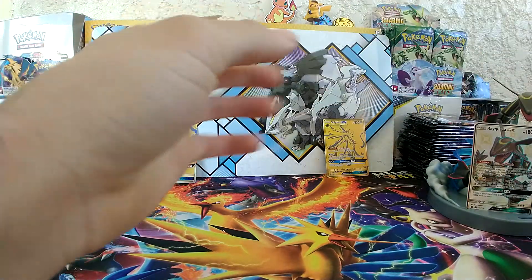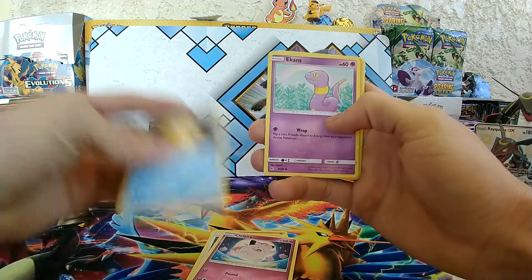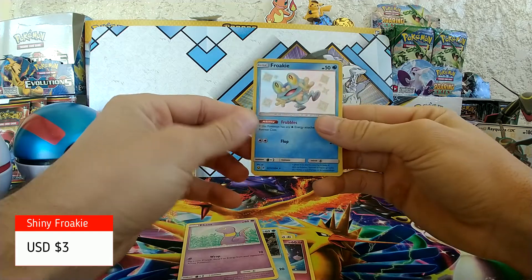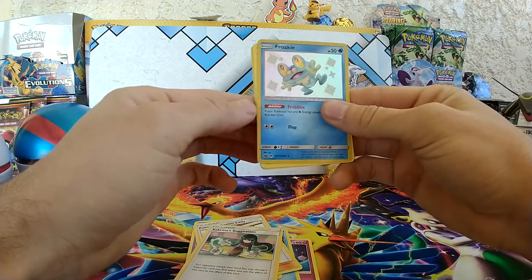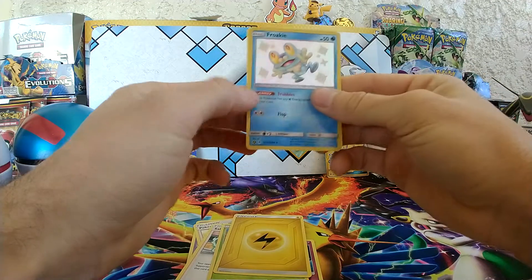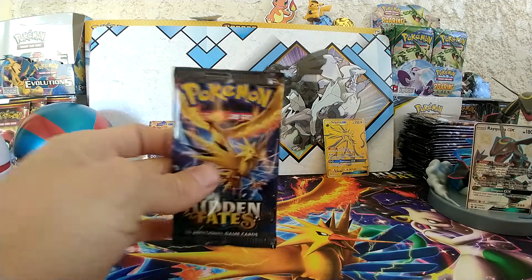There we go. We have Cubone, Eevee, Clefairy, Psyduck, Ekans. Ooh! Shiny Froakie! Shiny Froakie! Nice! Coming from the rear: Pokémon Center Lady, Sabrina's Suggestion, Scyther — looking amazing as ever — Electric Energy, and Jolteon. Nice! On to the next.